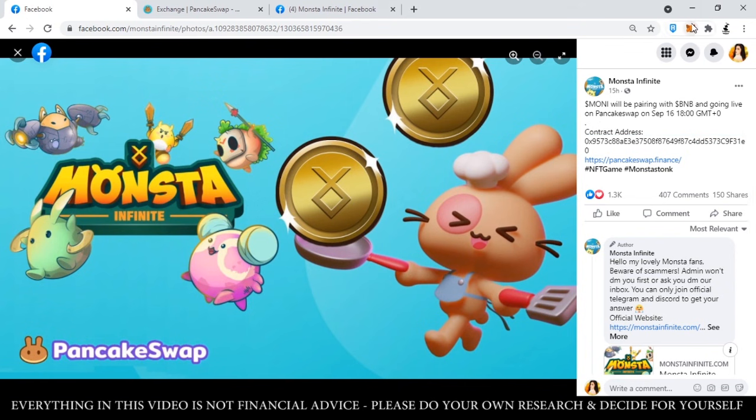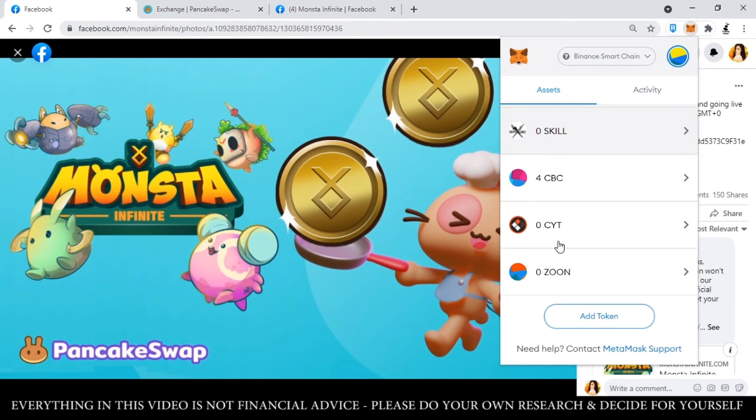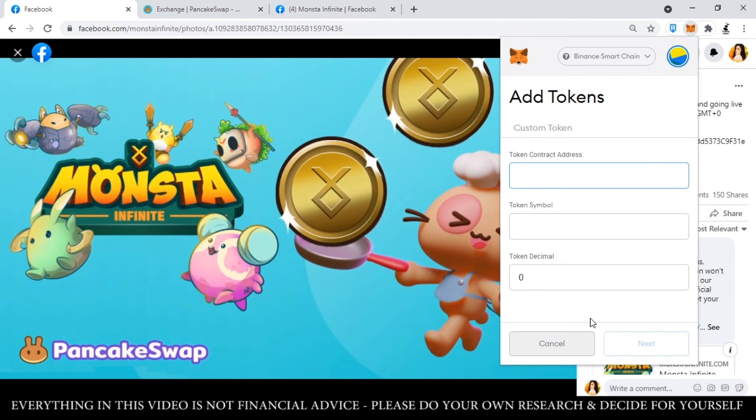Punta kayo sa icon ng Metamask account nyo. Sa akin, pinin ko na yan para madali kong ma-access, pero if wala dyan, basta hanapin yung Metamask account nyo, access nyo yan, open nyo yung wallet nyo. Once nandito na kayo sa Metamask account nyo, under Assets, scroll down nyo lang sa pinakababa and then hanapin nyo itong 'Add Token.' Once nakita nyo yung Add Token, click lang natin yan. And then paste natin yung contract address na nakuha natin kanina sa official Facebook page ng Monsta Infinite.